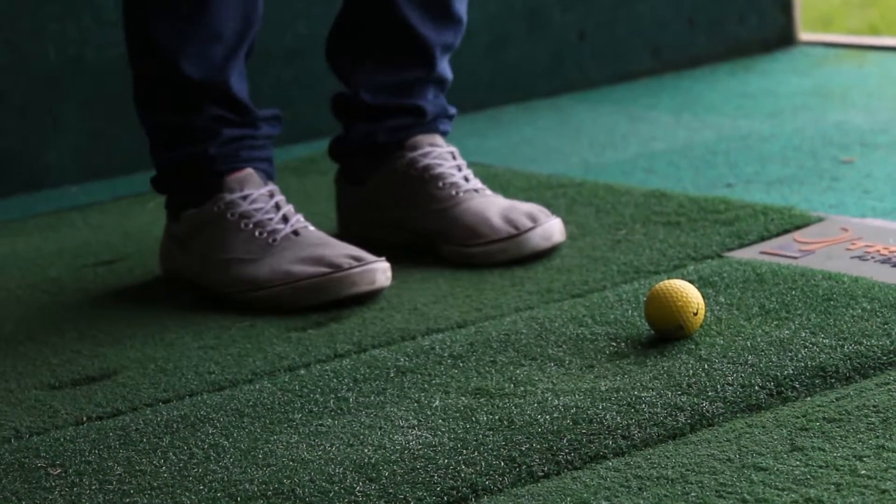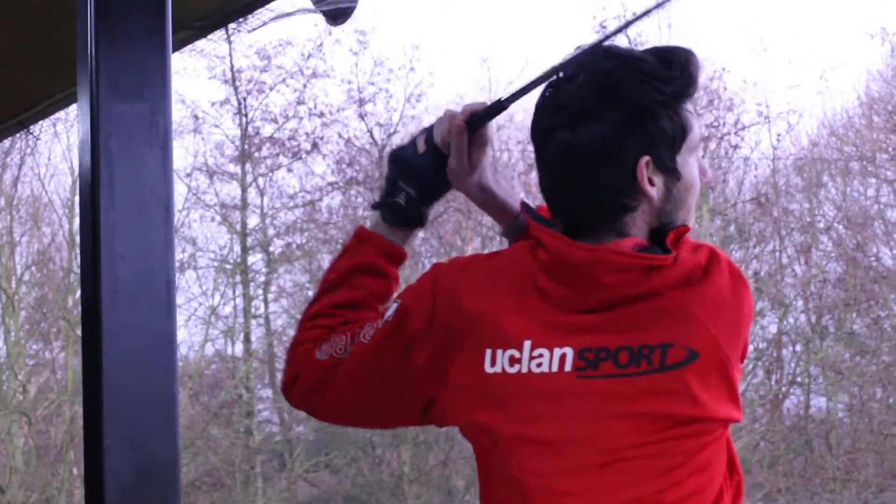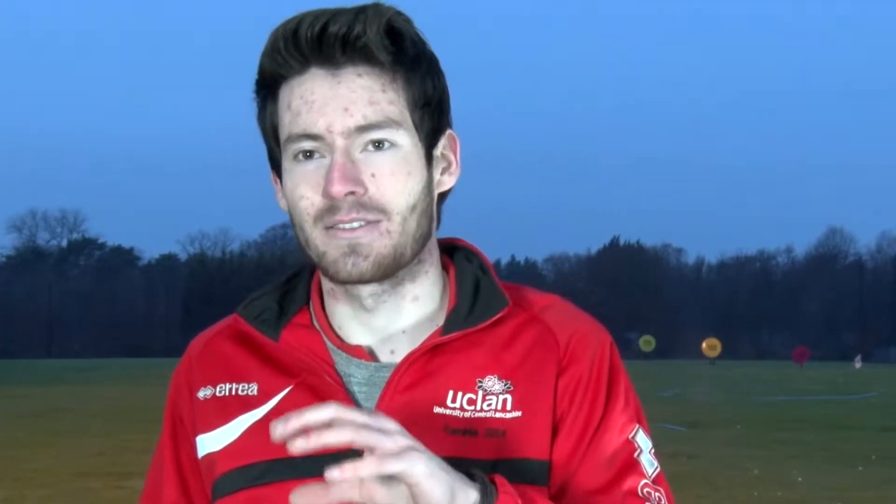A golf course has 18 holes and you have a par 3, a par 4, and a par 5. On these holes, that's how many shots you have to do it in. So if it says it's a par 5, you want to do it in 5 shots. If you go over that — say you got 6 shots — then that would be 1 over par, and you want to try and be as close to the par as you can be.